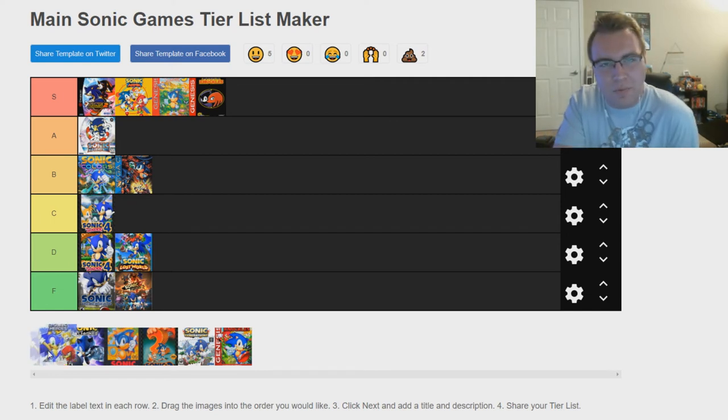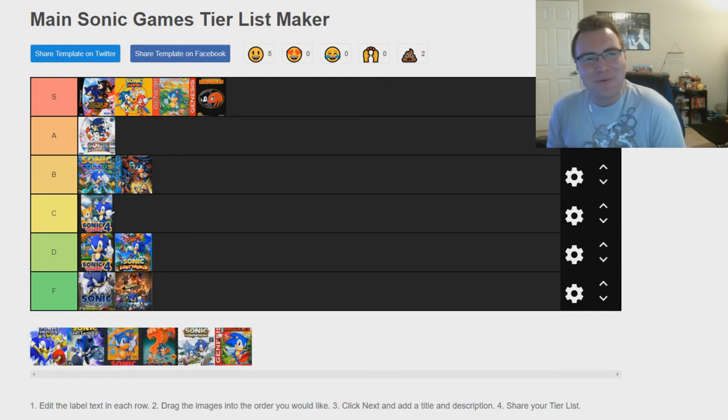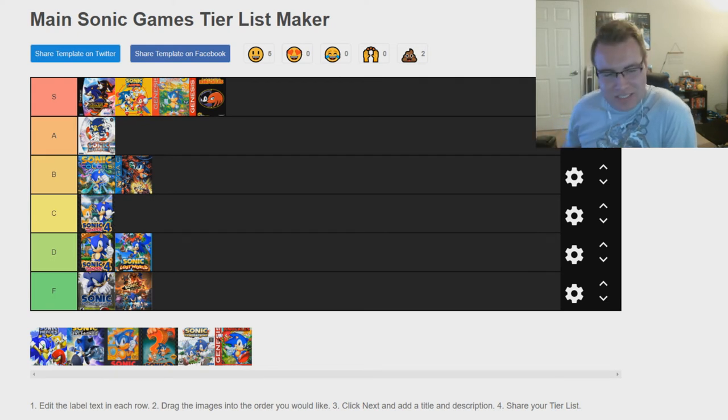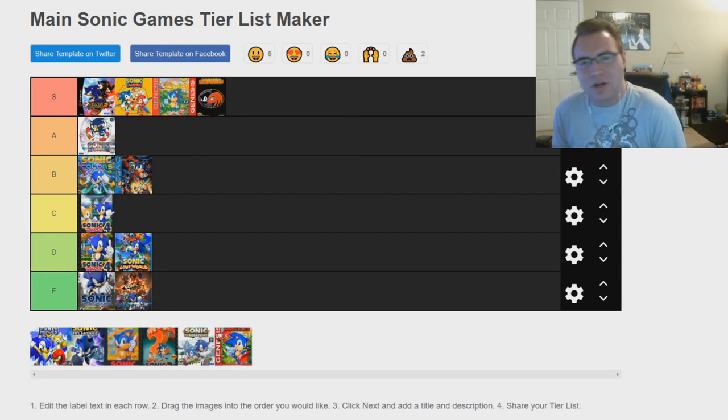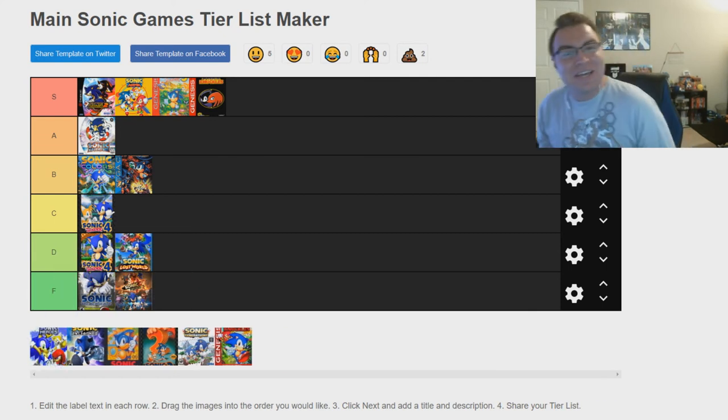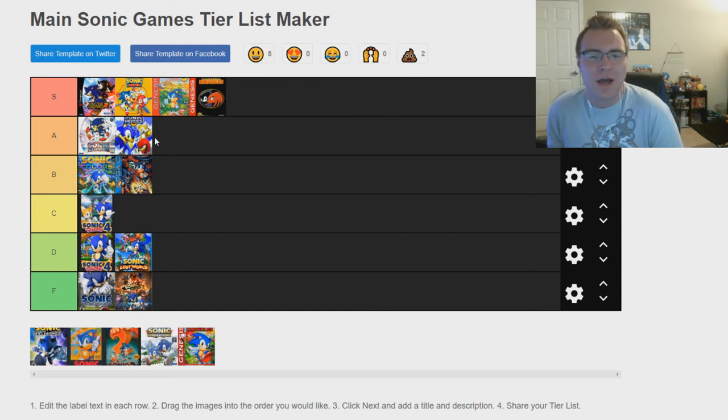Sonic Heroes — I've got a love-hate relationship with this game. Back when I was younger I really loved it, but looking back it's not really as fun as I remember. The soundtrack is so good though. The gameplay was very ambitious — making it so you play as teams and switch between them mid-level, with different puzzles that only certain characters like Tails, Charmy Bee, Rouge, or E-102 Gamma can do. I'm going to put it in A tier: the levels are fun, the songs are very memorable, and even if it could have been better, it's definitely a good — I'd even say great — Sonic game.